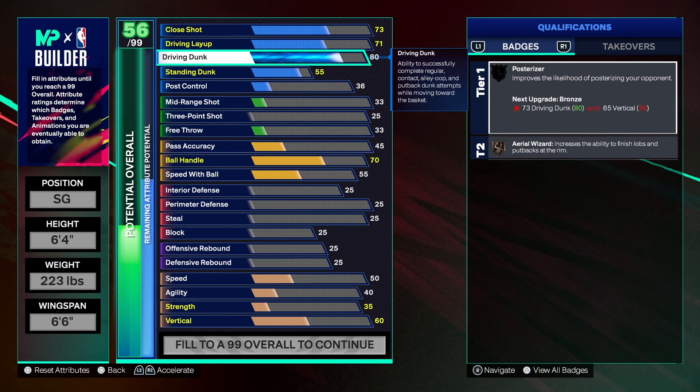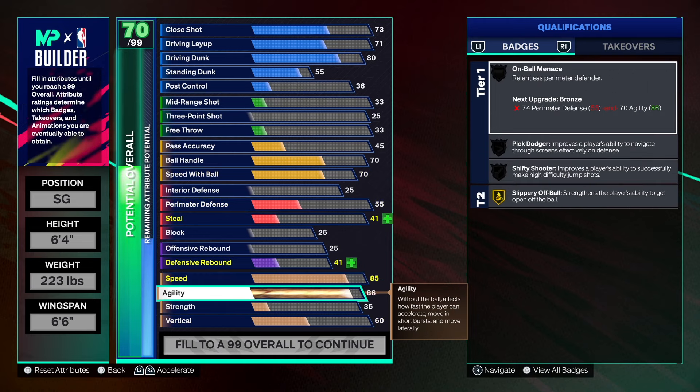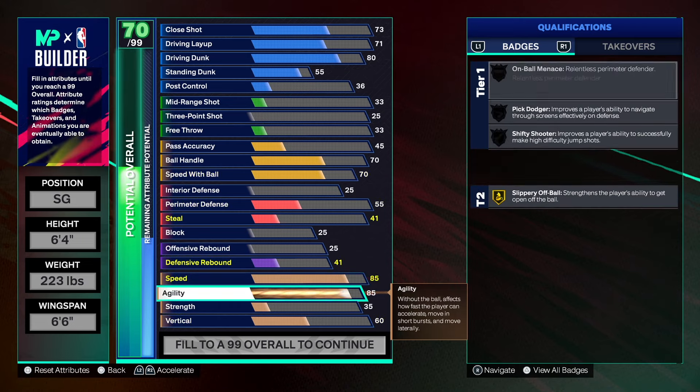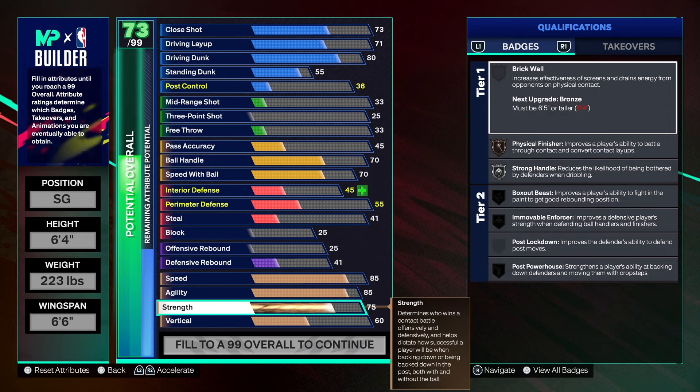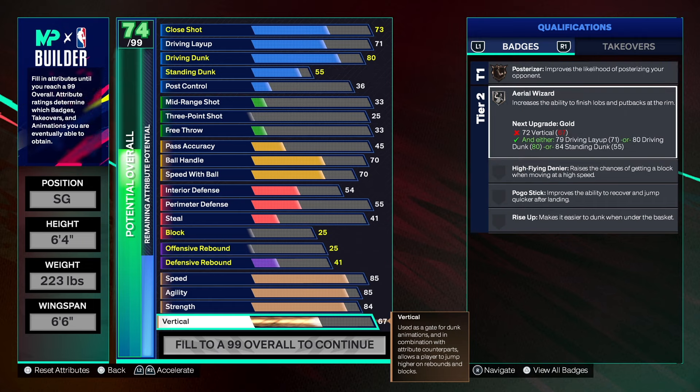The finishing is not slasher-type, but you can finish really well with this build. You can get to the rim and get your own shot — you don't have to sit in the corner and wait for somebody to kick it out to you. You can actually dribble with this build. As for physicals, speed goes to 85 — I was going to do 90 but settled on 85 to get the most out of the build. There's a lot of attribute space left, so you can put those extra points on speed or agility. Strength goes to 84, and you can add more if you want. Vert goes to 67, which gives us Silver Aerial Wizard.